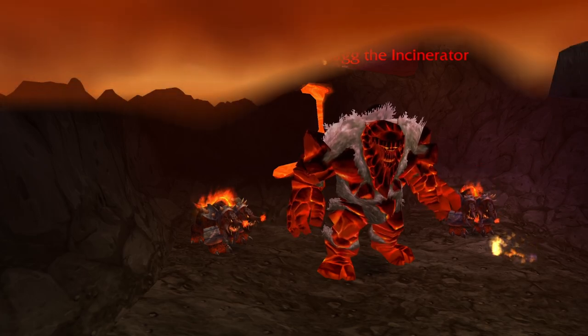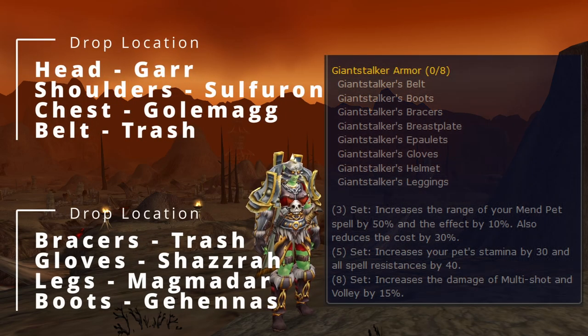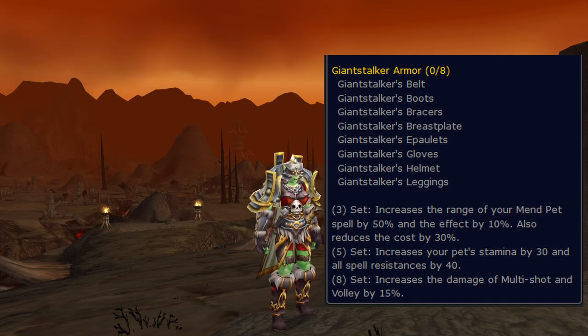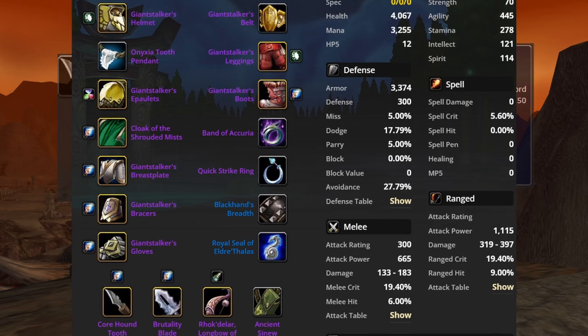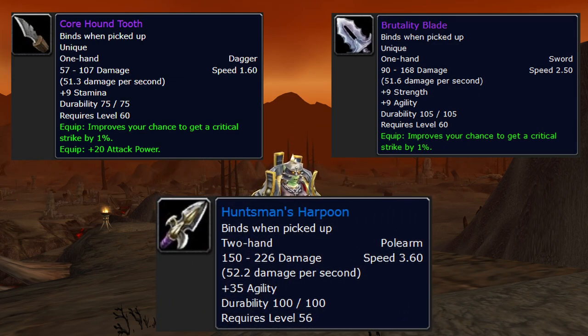Giant Stalker — the first set we're going to talk about is full Giant Stalker, 8 out of 8. It's best not to split up Giant Stalker if you can help it, because the 8-piece bonus is honestly pretty good. We already talked about the neck, rings, and trinkets, so that just brings us to the weapons. For stat sticks, Core Hound Tooth and Brutality Blade with 15 agility enchants actually beats out Huntsman's Harpoon. It's not a massive difference, so go for CHT and Brutality Blade unless you plan on doing any weaving at all, because it will only take a few hits per fight for Huntsman's Harpoon to slip ahead.